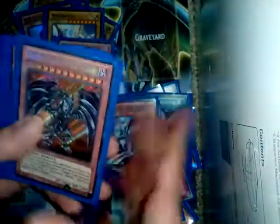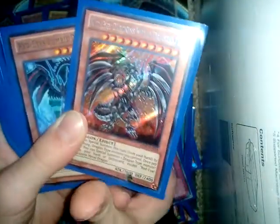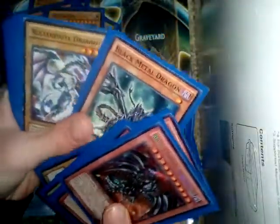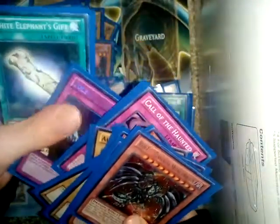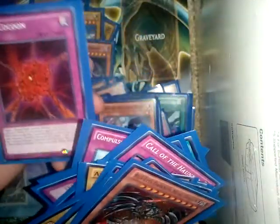Now the side deck is based on Red-Eyes. We have Red-Eyes Darkness Metal Dragon, Red-Eyes Zombie Dragon, two ultra rare Red-Eyes, Red-Eyes Vilen Black Metal Dragon, Red-Eyes Alexandrite — two of them — Luster Dragon for double costume summons, Call of the Haunted, Solemn Judgment, White Elephant's Gift, another Compulsory Evacuation Device, and Red Cocoon — all great cards I might need to switch in sometimes.